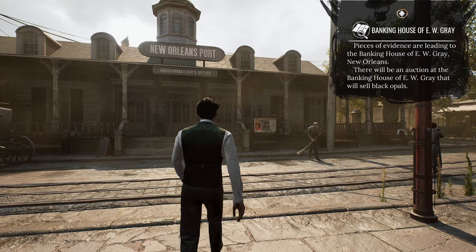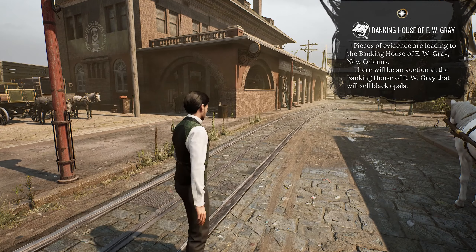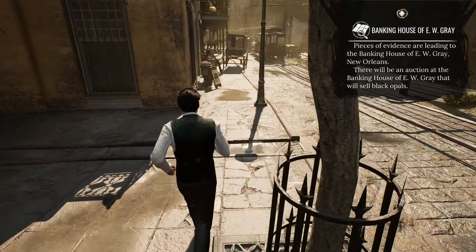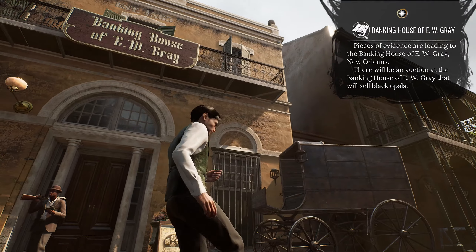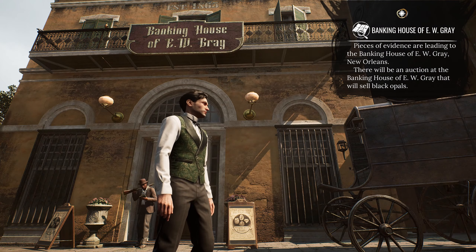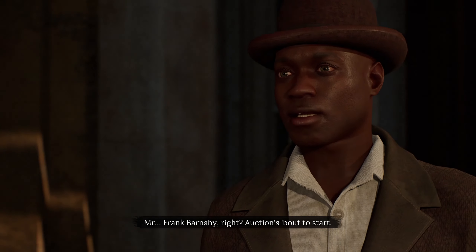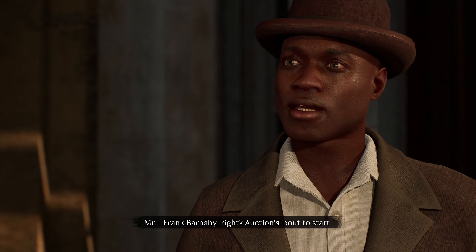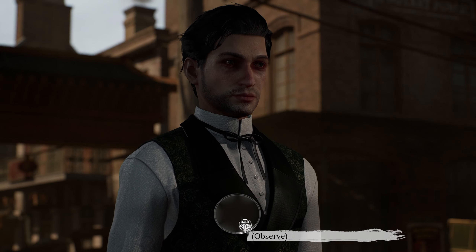Left from Harbormaster's office - somewhere over here. Technically I guess we went by it before but just didn't notice. Banking house of E.W. Gray. Mr. Frank Barnaby, right? Auction's about to start. We are Frank Barnaby.